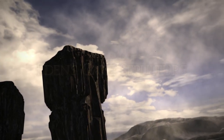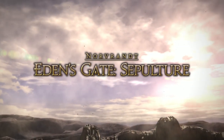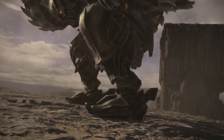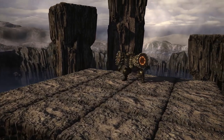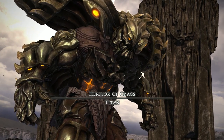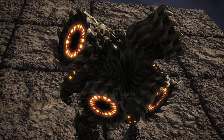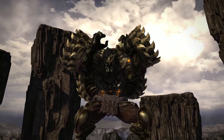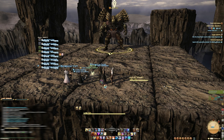Hi everyone, welcome to the visual guide for Eden's Gate Sepulcher, also known as E4N. This is the last new 8-man raid made available by patch 5.01 in Final Fantasy XIV Shadowbringers. My name is Miztech and I'll be your raid guide. You'll notice that the platform is divided into a grid pattern. These segments of the platform will help you predict and dodge incoming mechanics with more accuracy throughout the encounter, so keep that in mind.